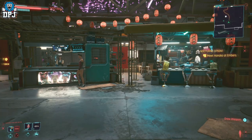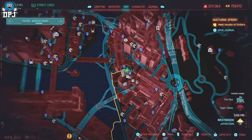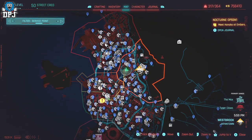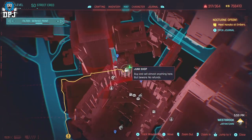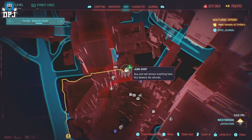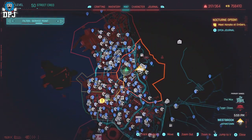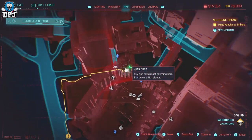You buy them from junk shops, which are all over the city. I'm going to use this one right here because it is right next to a drop point, which is where we want to go. This junk shop is great because there's a drop point right next to it. You can go to any junk shop, but come to this one — it makes things a lot easier.